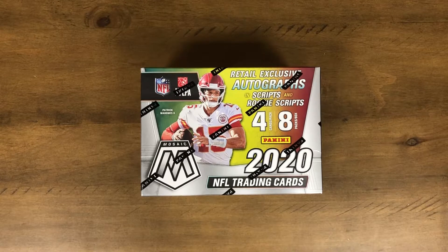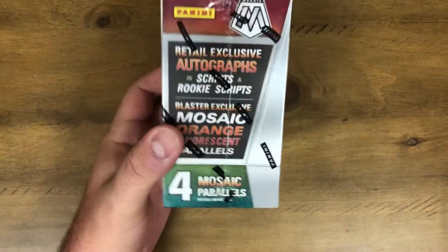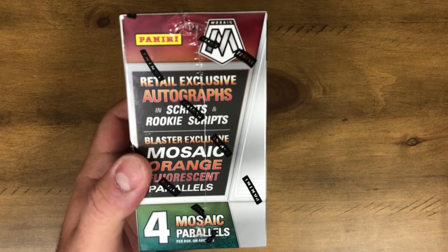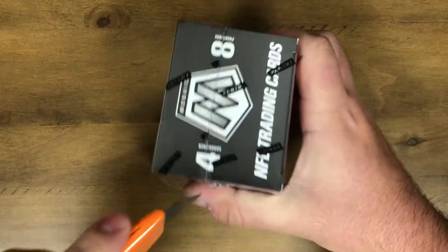I'm still figuring out what I'm going to do with that other one — I'll probably rip it open on a future video. We've got one for today. There are eight packs in this box and four cards per pack, so we're getting 32 cards. As you can see, we got Patrick Mahomes on the cover, so he's one of the guys we're looking for along with those rookie QBs. There are retail exclusive autographs in here — the Scripts and Rookie Scripts — and the blaster exclusive Mosaic Orange Fluorescent Parallels. Signature Sports, we're looking for some autos. Let's see if we can get at least one and let's get ripping.